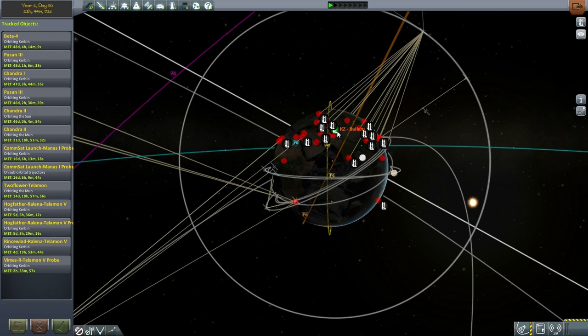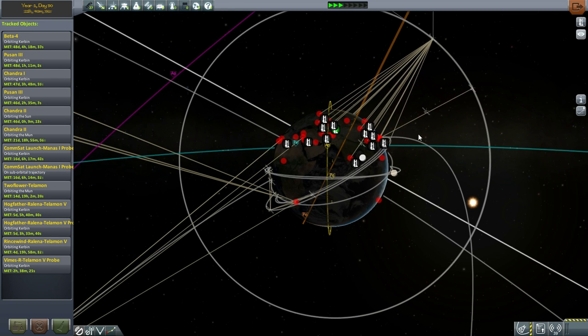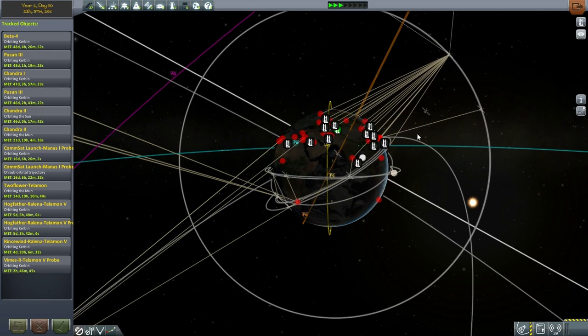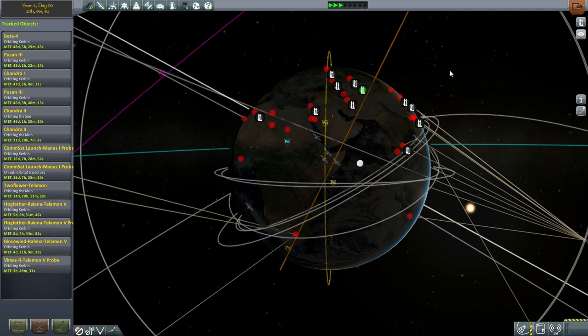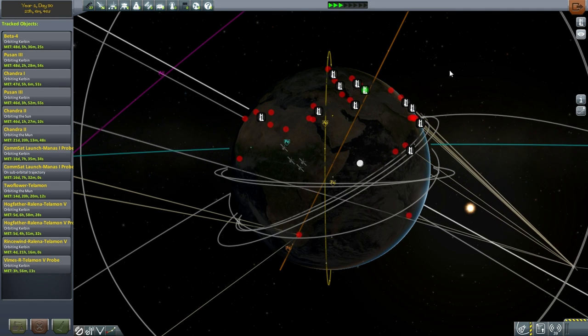I've recalculated the launch azimuth — it's 40 degrees from Baikonur. But this is a matter of getting the longitude of ascending node right. It looks like it'll be a nighttime launch. We could launch on the other side, but let's try this.